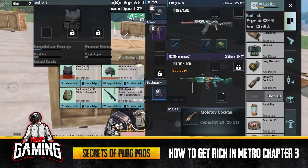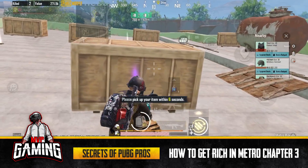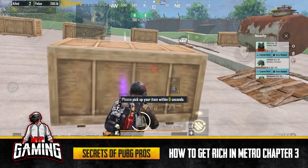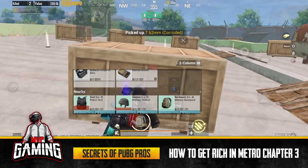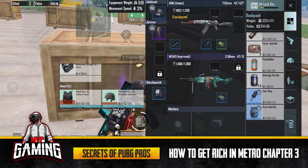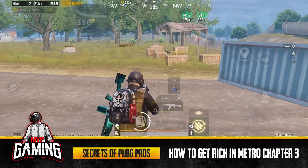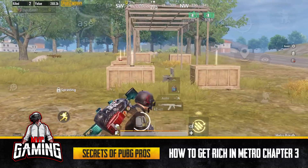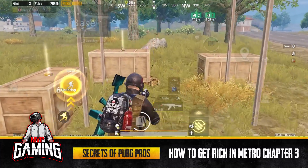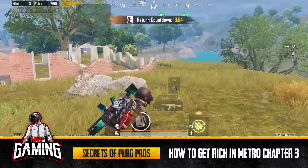Even if I die this game, I'm going to keep a Level 4 vest — two levels higher than I just had — plus a Level 3 bag, Level 3 helmet, and an improved M249. I'm going to keep a Level 3 bag and a Level 3 helmet. There's an enemy player sneaking nearby — he was looting. Now I'm running over to Rojack.